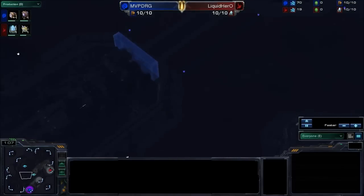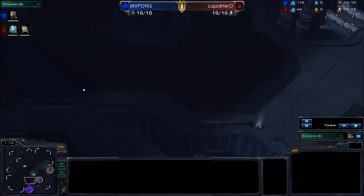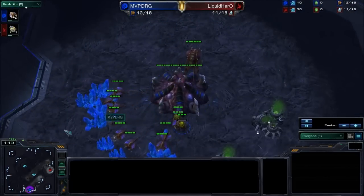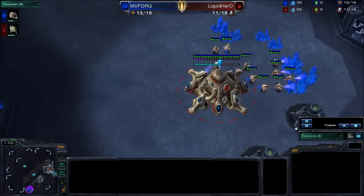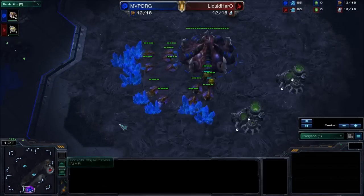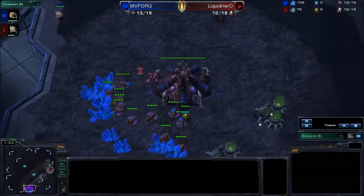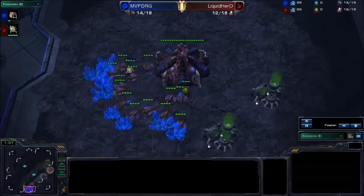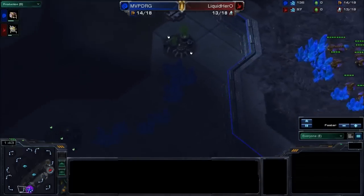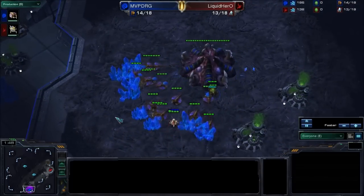We have a Probe Scout going out at 9, gonna go scout the close-by air first, which is normally what you do. Doing that 9 Pylon Scout just to make sure there's no early pools — no 6 pool, 7 pool — because DRG did do that on Tal'Darim, and it worked out very well for him. He was able to keep Liquid Hero on 1 base for a ridiculous amount of time, and obviously that ended up working out for him. 1-base Protoss isn't exactly viable.